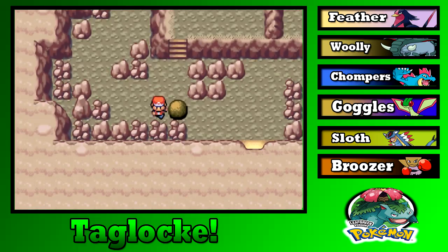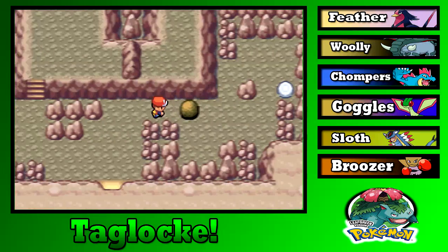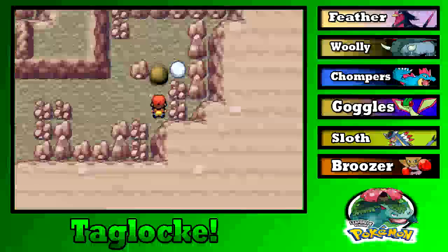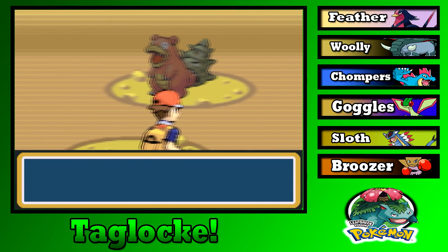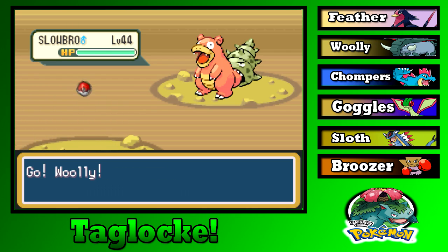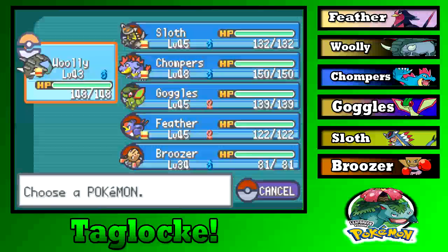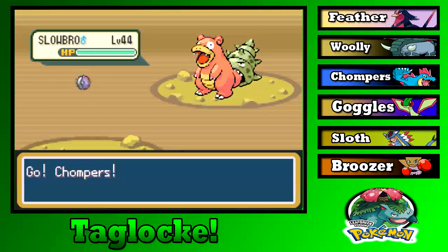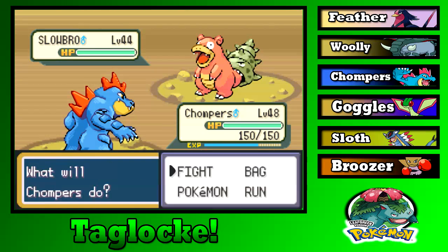Using Strength for the puzzles — all the way around, all the way up, all the way over. First encounter is... a Slowbro. My bad, not Slowking. This thing is actually decently high-leveled and will completely destroy Woolly. It has pretty high defenses and special defenses — I might actually use this one.